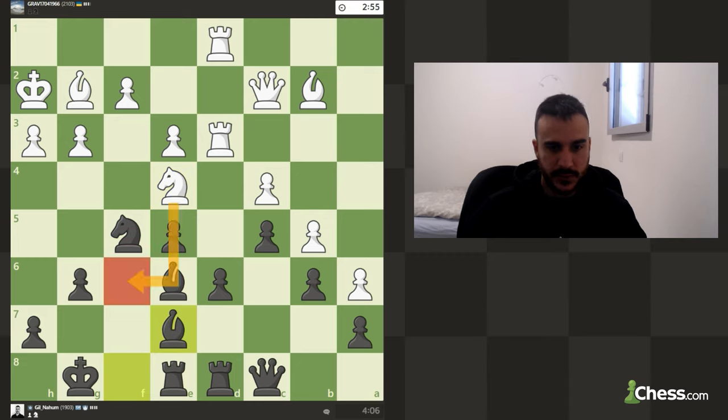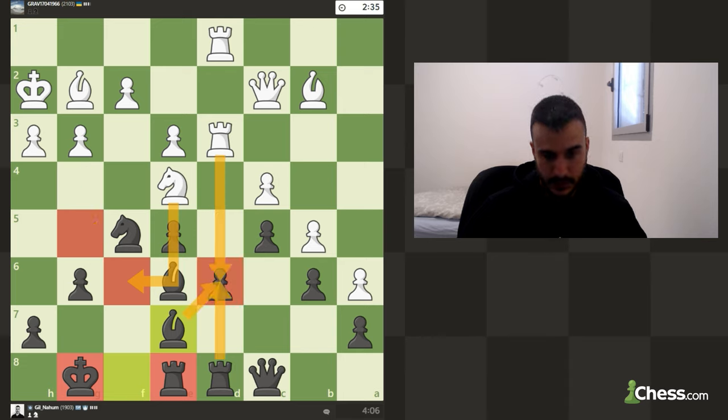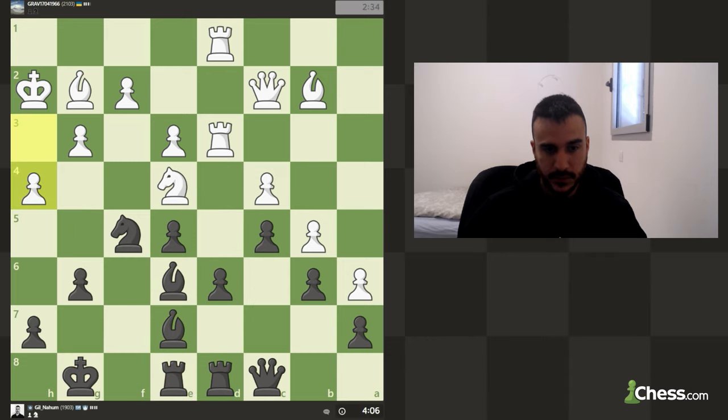Bishop here — we don't really have a choice, we must blockade this pressure. I guess g4 is coming next. Basically we want to attack the defender and then win this pawn and make our position completely collapse.